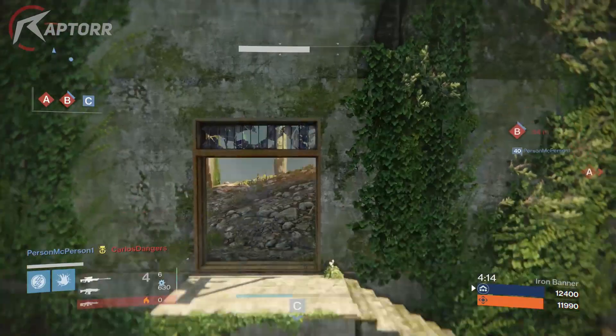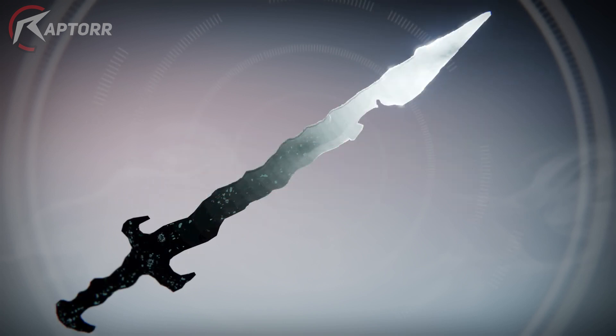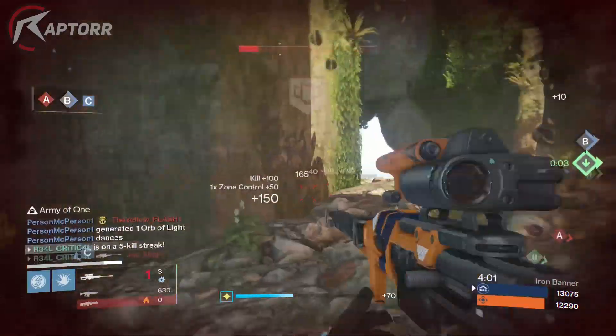The two exclusives you can get from this strike are a Taken shotgun, which can be seen here and it looks very amazing — I cannot wait to get that — and then we also have the new Taken fight look on this void sword. Both the sword and the shotgun can be dropped from the strike, which looks very nice.